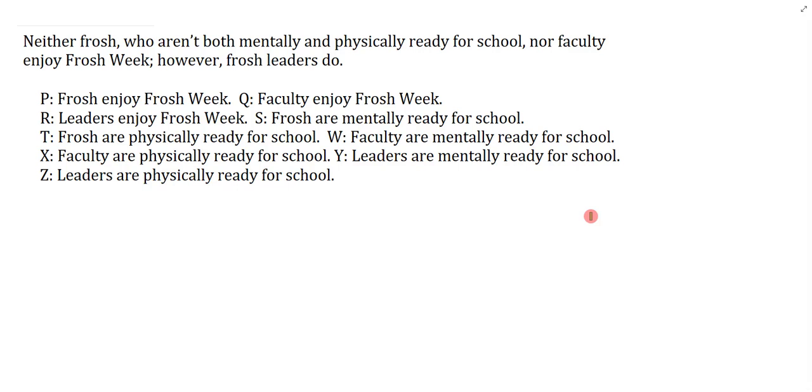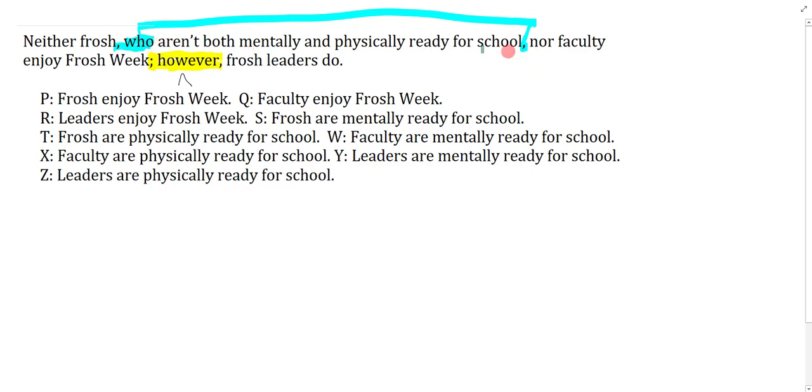Second question: Neither frosh, who aren't both mentally and physically ready for school, nor faculty enjoy frosh week. However, frosh leaders do. The main break is signified by the semicolon followed by 'however,' which just means 'and,' making 'and' the main connective. I also have a 'comma who… comma' pattern, which I recognize as a non-restrictive clause, and I'll symbolize that first.